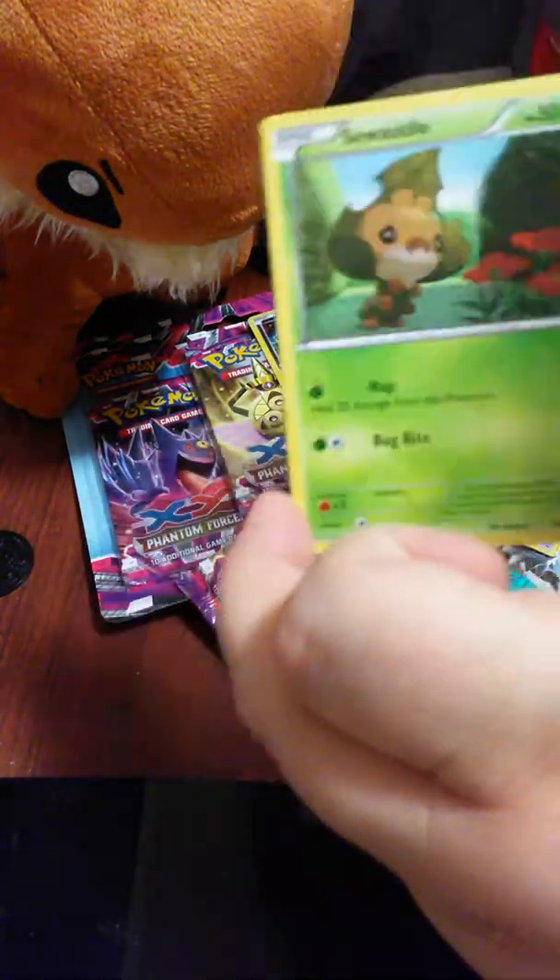A Manectric Spirit Link, Sawk - still not going to say his name - Hitmonlee, Murkrow, Poochyena, Bunnelby, Krabby, a Reverse Holo Exploud, and another Rare Talonflame.